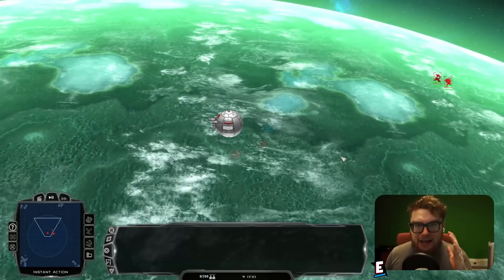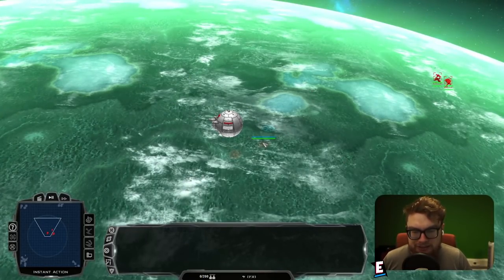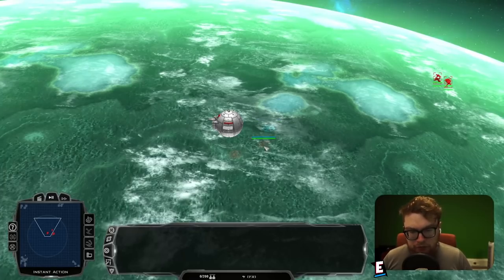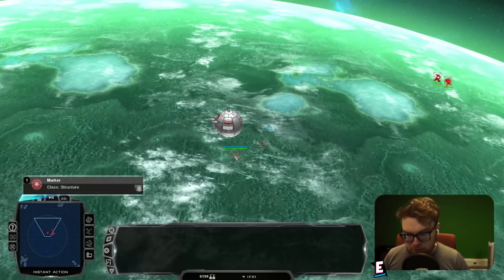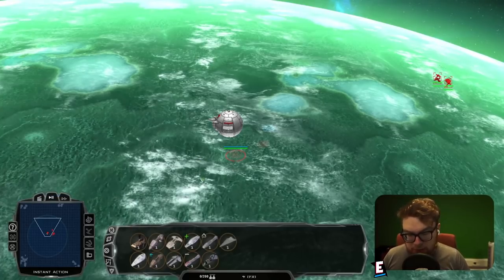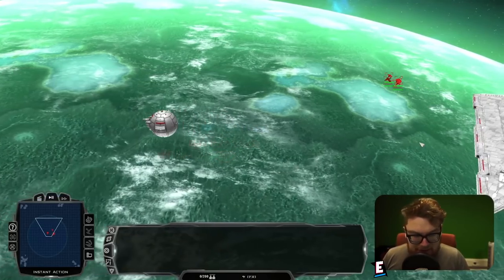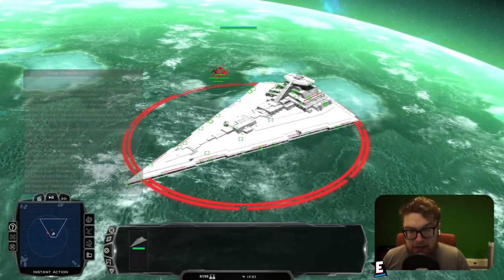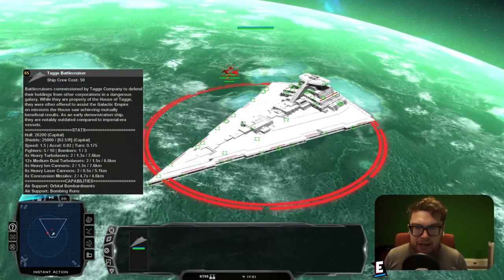Here we are in the fleet builder mode for Fall of the Republic. As soon as you spawn in, we see three icons — one for Confederacy, one for Galactic Republic, and another for special units. If we click the special units one, we can see the Tag Battlecruiser and we can actually build it. Just being able to use this ship is already quite the rare occurrence.